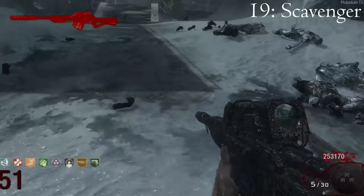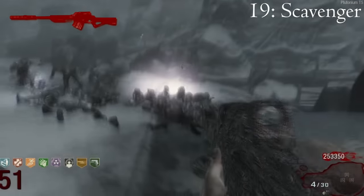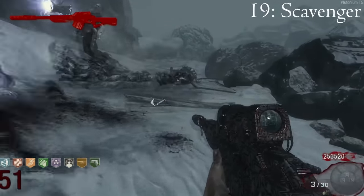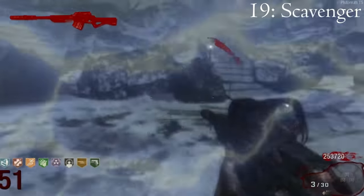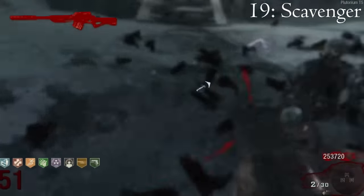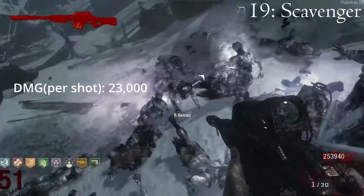The Scavenger, when upgraded to the Hyena Infra Dead, is one of the two wonder weapons that came out with Call of the Dead. Unfortunately, it is impossible to get to round 100 on this map, so I just settled with round 50. This gun fires a sticky explosive bolt that explodes after about 3 seconds. The explosion is massive and will damage everything in a large radius, including the player if they do not have PHD. This weapon deals 23,000 damage per shot.